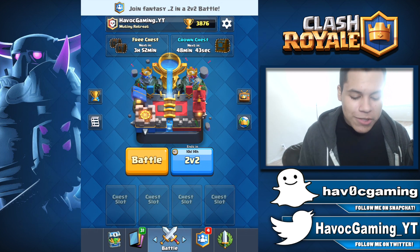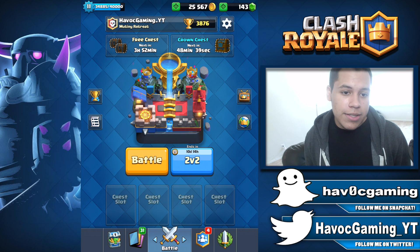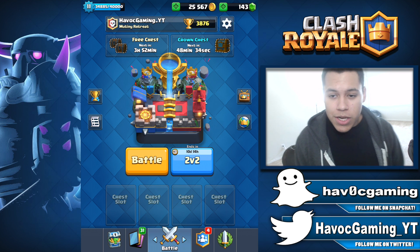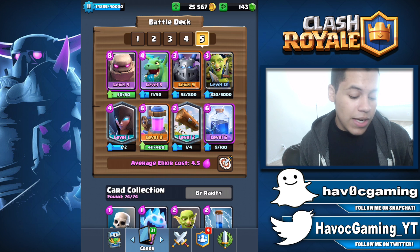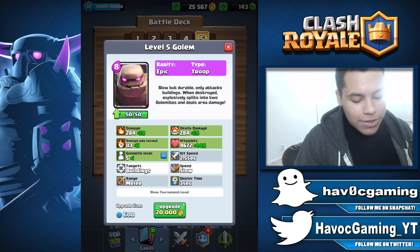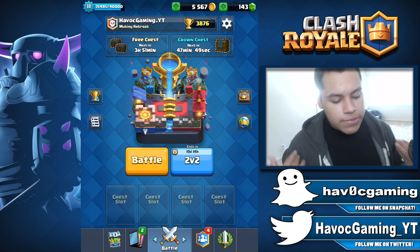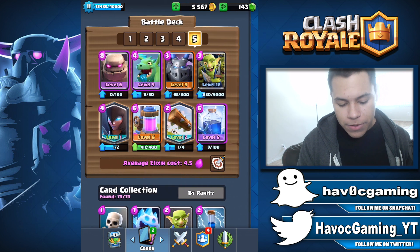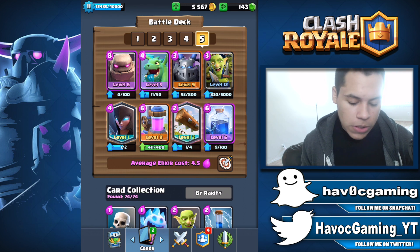So that's pretty much it for the chest opening guys. We opened nine chests today so that's a lot of chests. Unfortunately we only got one legendary — I gotta say that's pretty bad luck. But we have enough gold to upgrade this Golem to level six so let's go ahead and do that right now, and then let's hop into some 2v2 battles. Hopefully I get matched up with some people that actually know how to play.